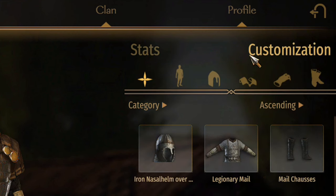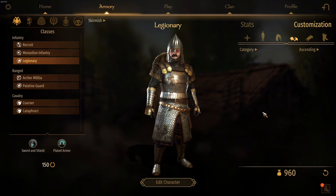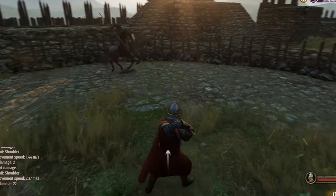Next, select the Customization tab, and then go into the Cape section. Now, you'll notice that there are no options. This is a bug that has yet to be fixed by Tailworlds.